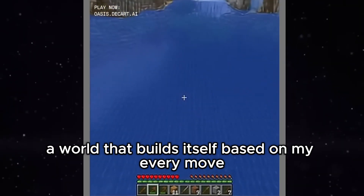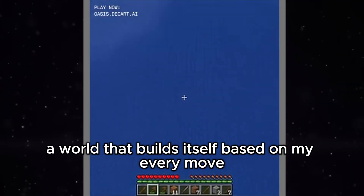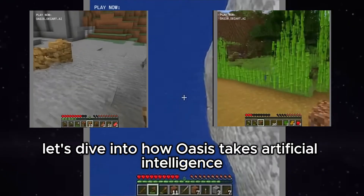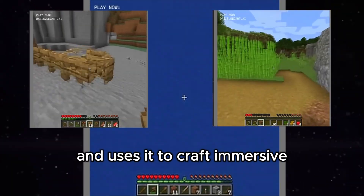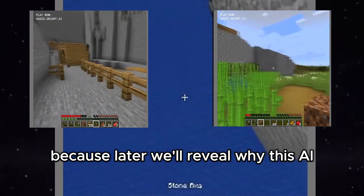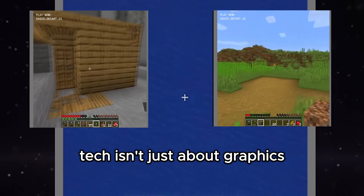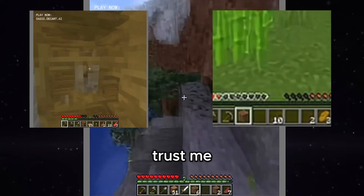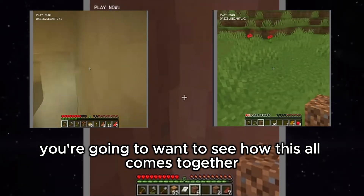Now I know what you're thinking. A world that builds itself based on my every move — is that even possible? Let's dive into how Oasis takes artificial intelligence and uses it to craft immersive, evolving worlds. And keep watching, because later we'll reveal why this AI tech isn't just about graphics — it's about how you'll play games in the future.